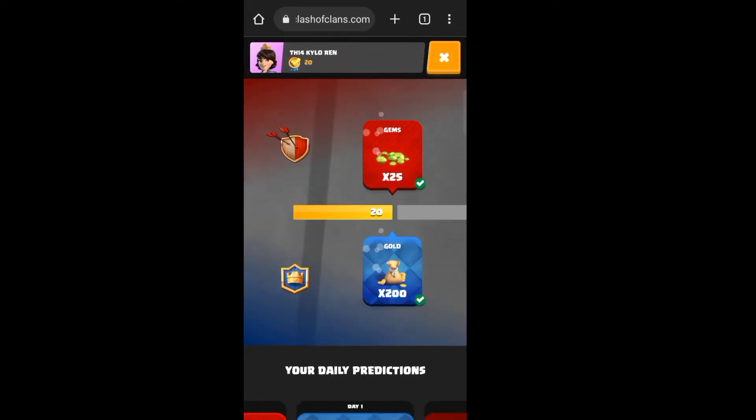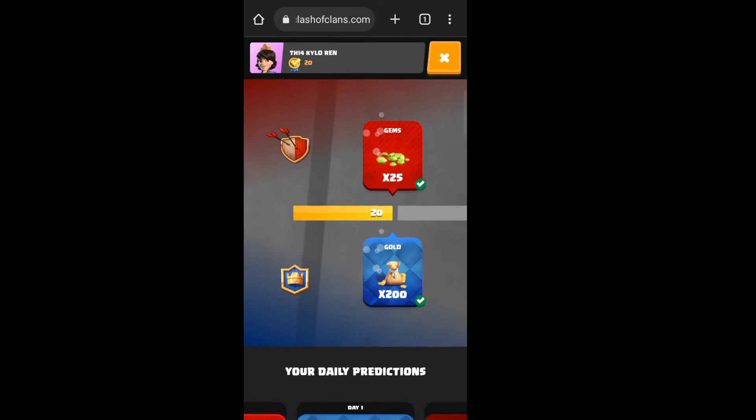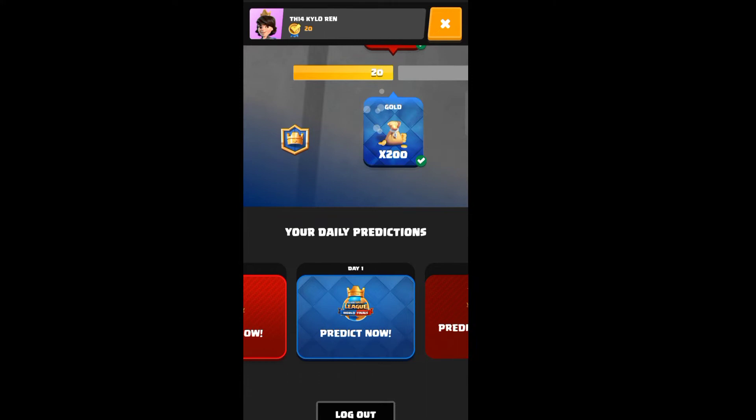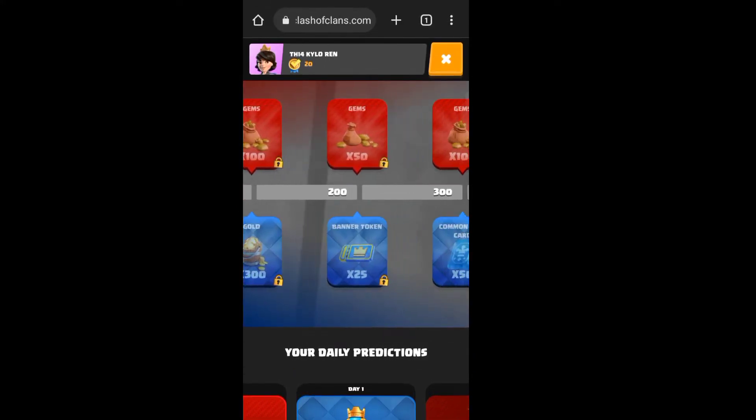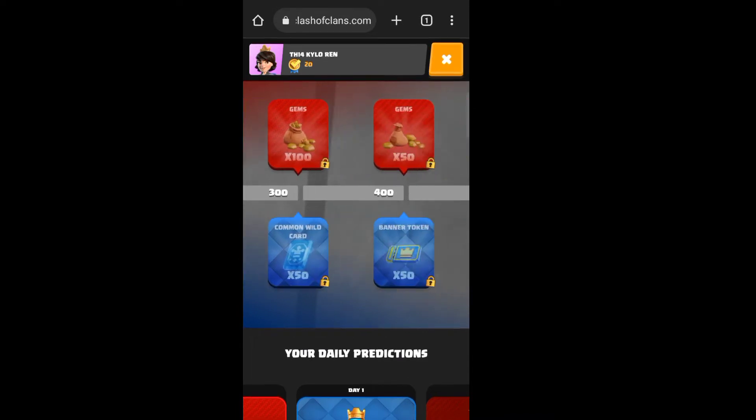I logged in with my Town Hall 14 village. After login I got 25 gems and 200 gold. For the Clash Royale account you can get all these gems as well. There are still many rewards left.